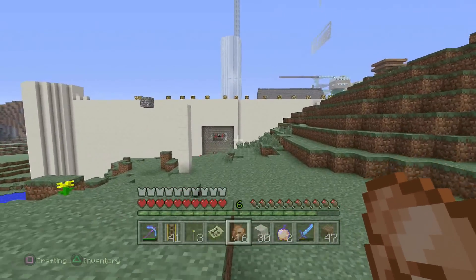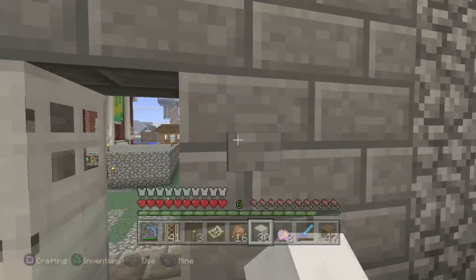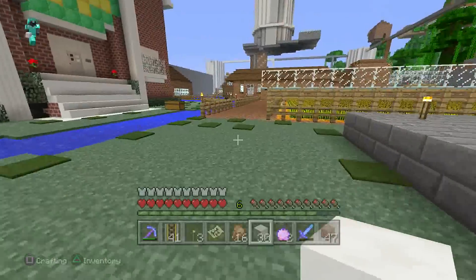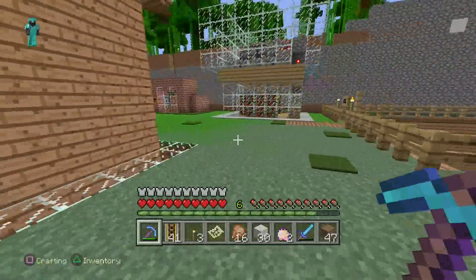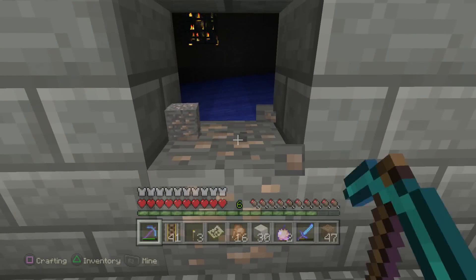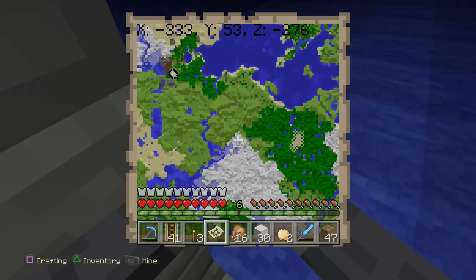The number one thing people have been asking about is this perfect double spawner. You really can't ask for a better one — it is a skeleton and a zombie spawner within four blocks of each other. There's also an XP farm right down here. I'll pop a hole in the wall to show off. We got a double spawner right next to each other — people are always losing it when they see they're within four blocks of each other. Coordinates: negative 333, negative 276, Z at level Y53.